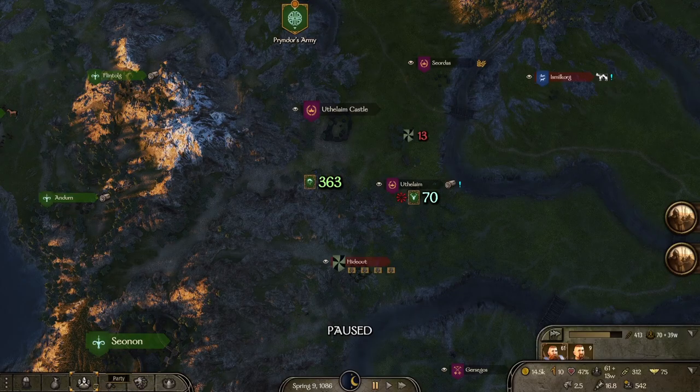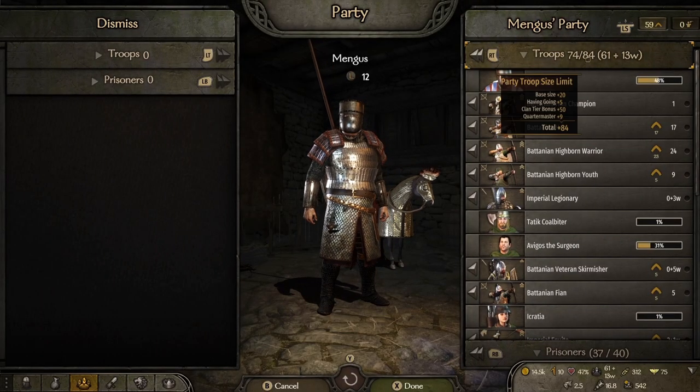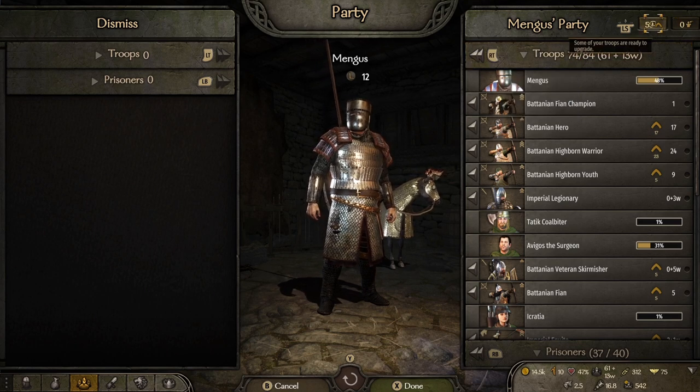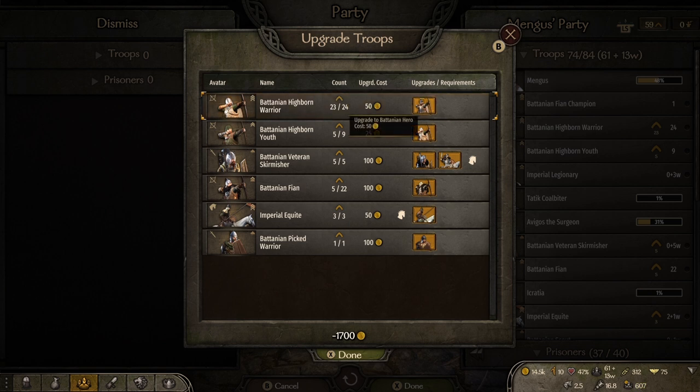Let's have a quick look. We could use with recruiting a couple more people just to pop us up to 84, as that's our current limit. We've got some upgrades to do as well. Do we have enough money? We do have enough money, but we do need to get some more. What are we on — 14,000? That's kind of a risky zone, so yeah we absolutely need to get some more money this episode if we can.